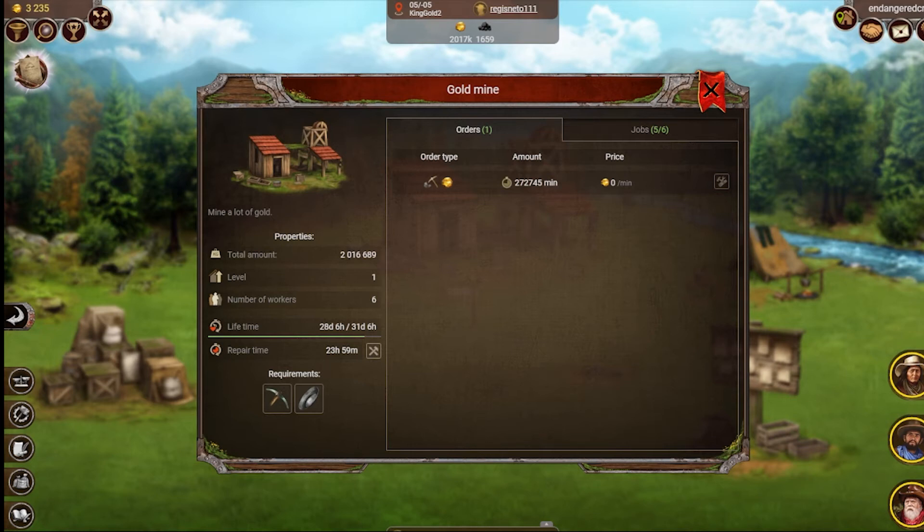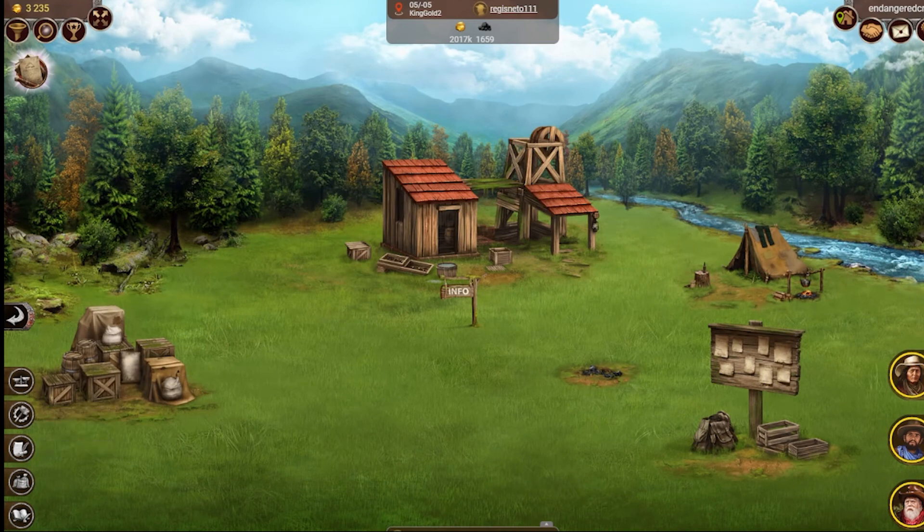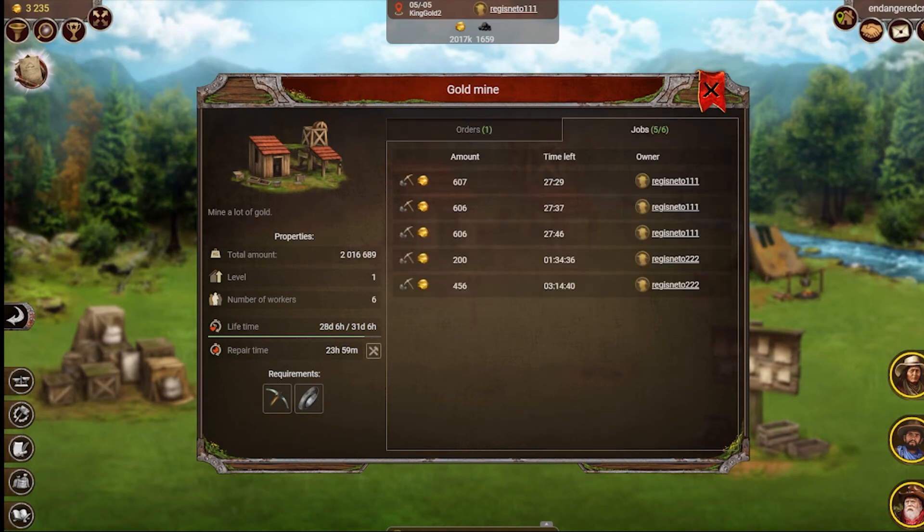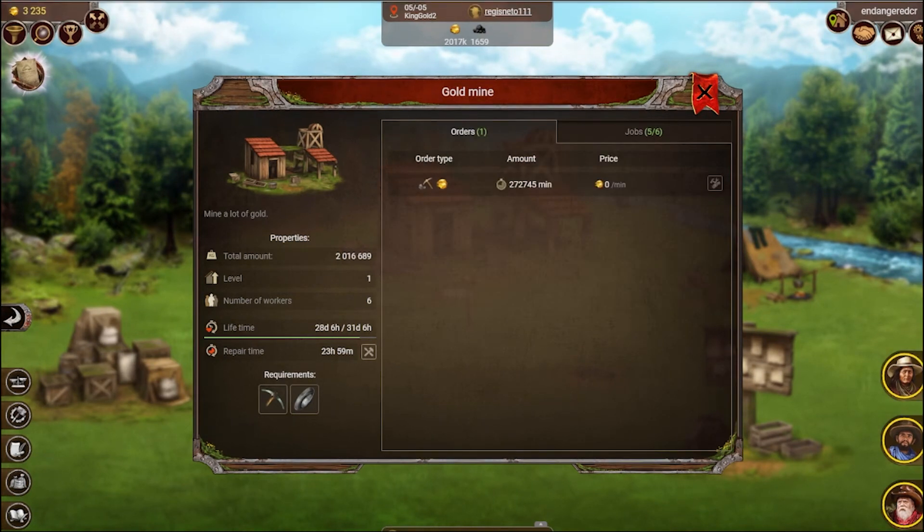Right now rates are running at about one gold per minute, but I've heard that when these lands first launched, a single player was able to make $20 worth of gold in a day as a worker. The potential is there. The mine itself took resources to build, and the equipment the miners use — the pickaxes, the pans — all have base resources required to make them, whether it's iron and wood for the pan and pickaxe, or wood for the mine itself.